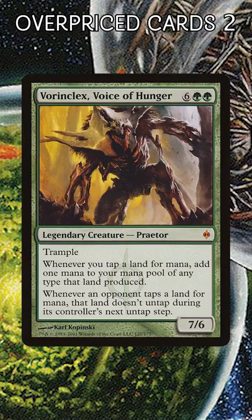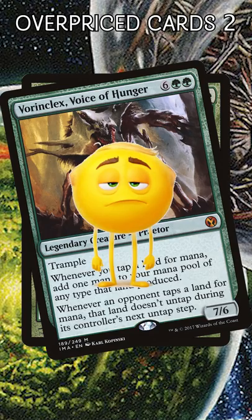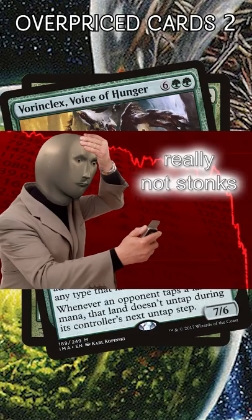Vorinclex, Voice of Hunger. He got reprinted, but you can't keep a good Praetor down. Despite his clunkiness and mediocrity, Vorinclex will still run you $32. This is one I would avoid buying.